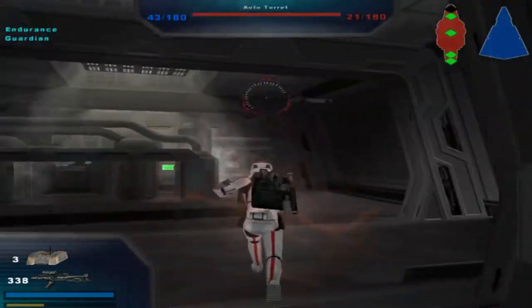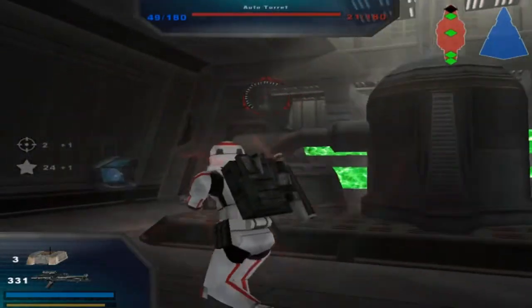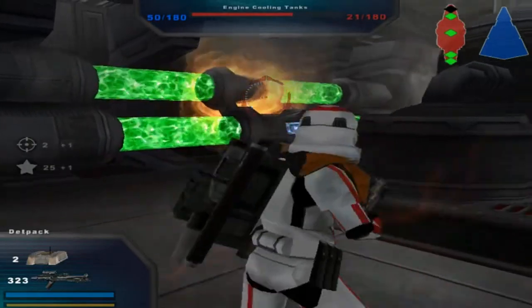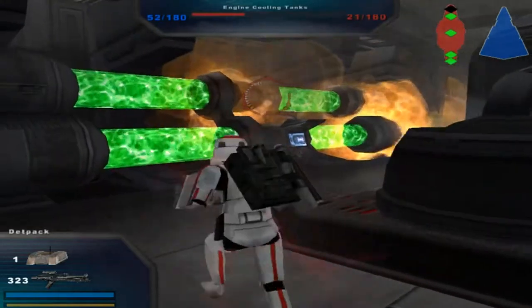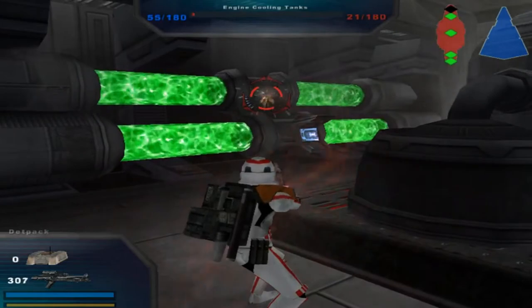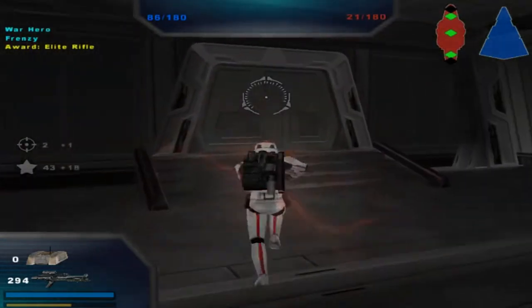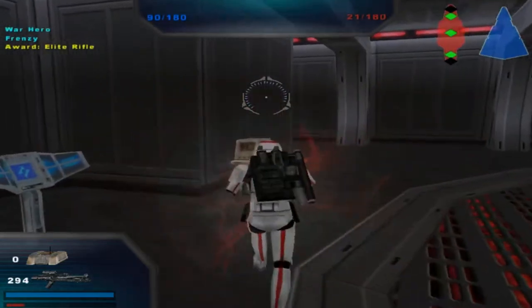Now we'll move on to our next location. We have a commanding 49-21 lead. I got 50. Engine cooling tanks — less than half, they have maybe about a quarter of their health left. Alright, here we go. They have no more engines now. Alright, their life support — not the life support there.